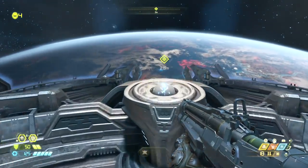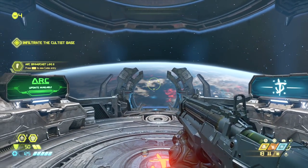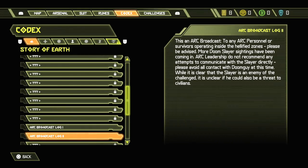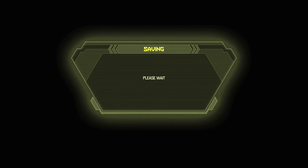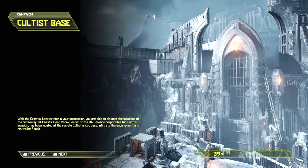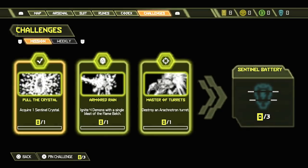Here we go - what is this one? This is about to be nuts, I can feel it. Cultist base - okay. I had some early footage I was able to upload on the channel that was sent to me, and I think this might be that same cultist base. There might be more than one. Massive turrets, armored rain. Let me view the challenges really quick.